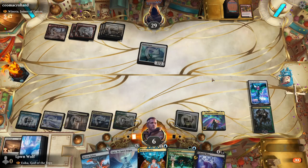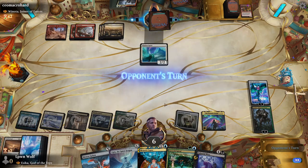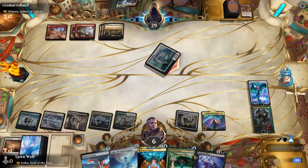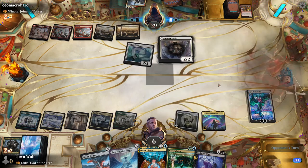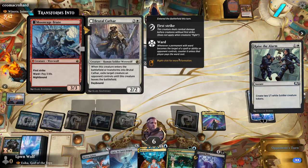Hopefully they don't have anything with haste or it's lethal. We need to stabilize with the Prismatic Bridge — Anglers Marauders was definitely a scary one. Luckily we've got Ugin, who makes blockers with his plus one. It's actually a new card from Innistrad: Midnight Hunt.